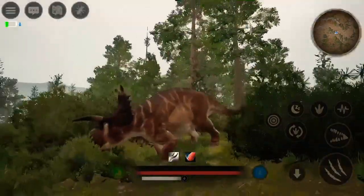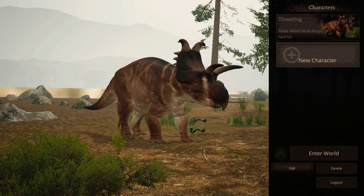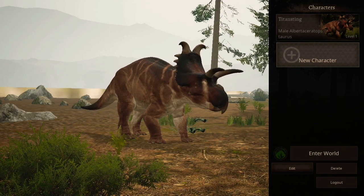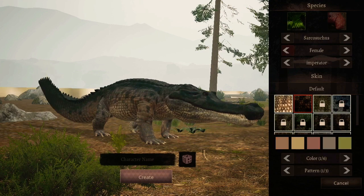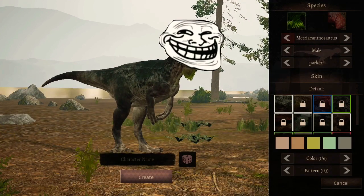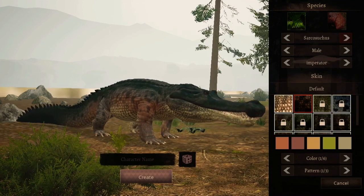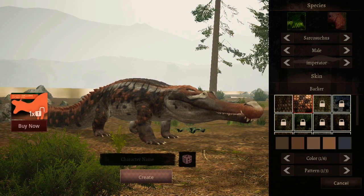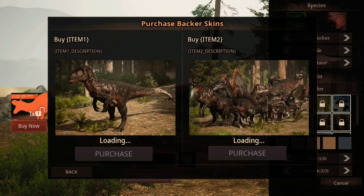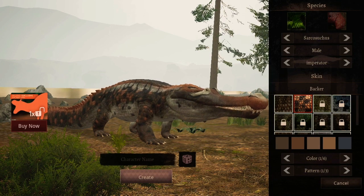Anyway, since we got all that done — it's pretty cool. I need to show you the Sarcosuchus; they also added in a backer skin for it besides the albino Cyteratops. Here's the backer skin — I would have bought it but it wasn't around and you can't buy it. Never mind, I am a total dumbass.